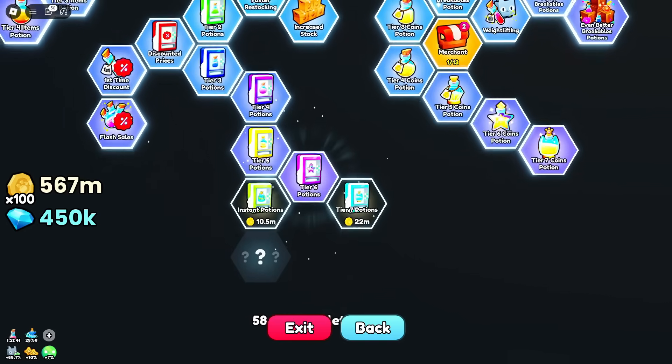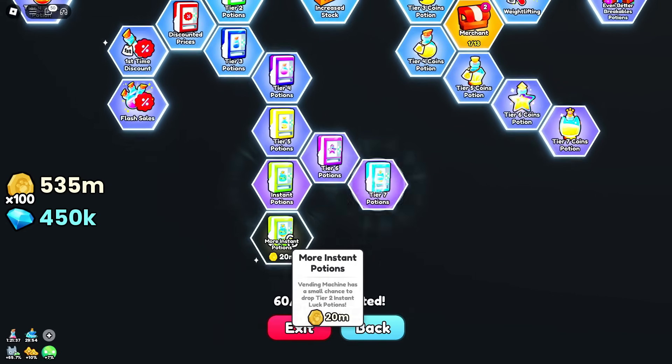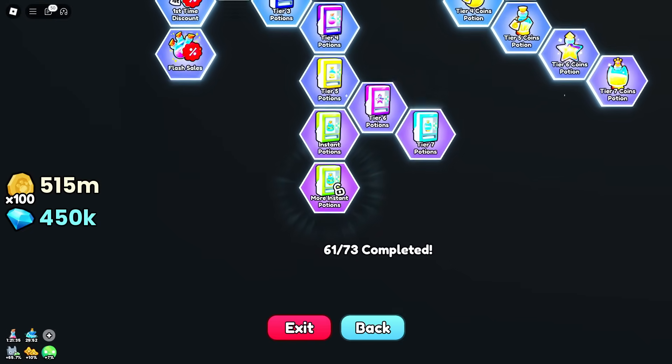Tier six potions from the vending machine. Instant potions. Tier seven potions and more instant potions. And we've spent about half of our stuff.